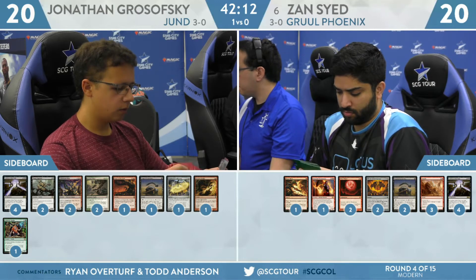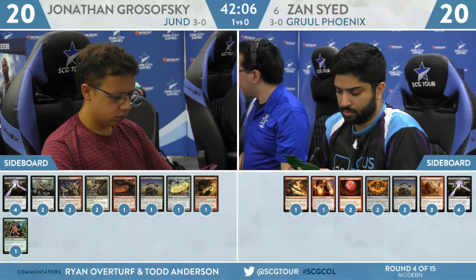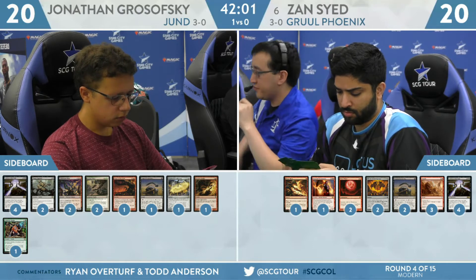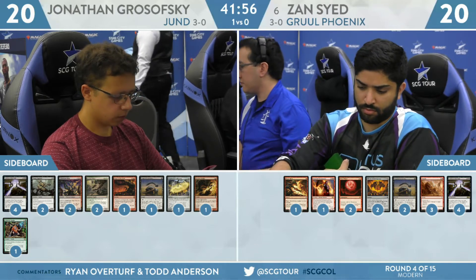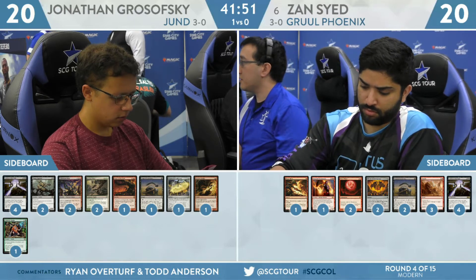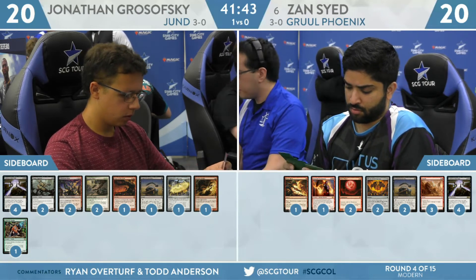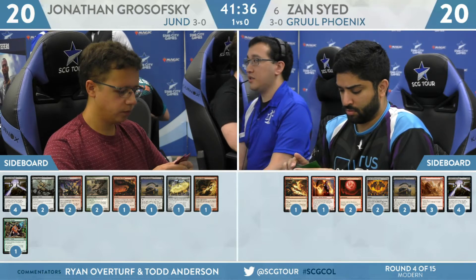Players go to sideboard. For Grosofsky on the Jund side: four Leyline of the Void, two Plague Engineer, two Fulminator Mage, two Kitchen Finks, an Anger of the Gods, a Surgical Extraction, an Engineered Explosives, an Ancient Grudge, and a Collector Ouphe. Leyline of the Void seems like a no-brainer. The Gruul Phoenix decks rely on Lava Dart and Faithless Looting as flashback cards and on Arclight Phoenix to do a lot of heavy lifting. I would expect all four Leylines to come in here because it's also pretty good against Bedlam Reveler. While Zan only has one copy, Grosofsky has to assume there's at least two.